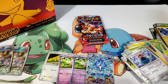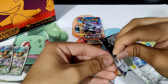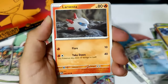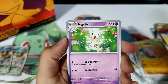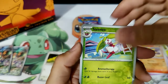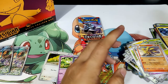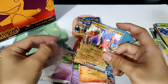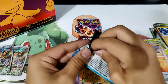All right, we got Finizen. Let's go. We've got Larvesta, Quaxly, Pidgey, Pupitar, Togetic, Ninetales — awesome artwork. Reverse Litwick, Reverse Steenee, and a Coridion EX! Let's go. We got a hit — an EX hit. It is Coridion EX. Very cool. These EXs are pretty interesting — the foiling is kind of dull, but it's okay.